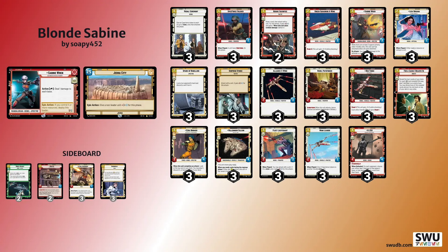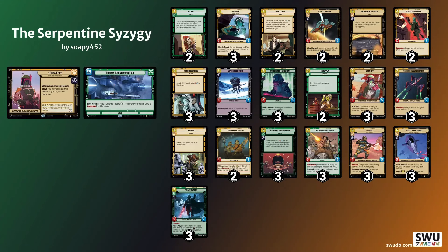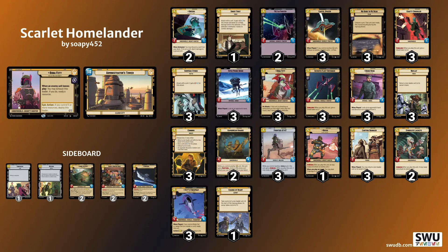Against Sabine, in the early game I was not the beatdown — I was trading efficiently and bouncing their units. Only in the mid-game when I started to take over did I go for base. Whereas against Boba Green I knew I was the aggressor — he had a 25 health base, I had 30, so I had to play as aggressively as possible. But the great thing about this deck is you can do that while removing their things. With Cunning you can bounce something and do 4 damage; with Cantina Bouncer you can bounce something and put a threat into play.